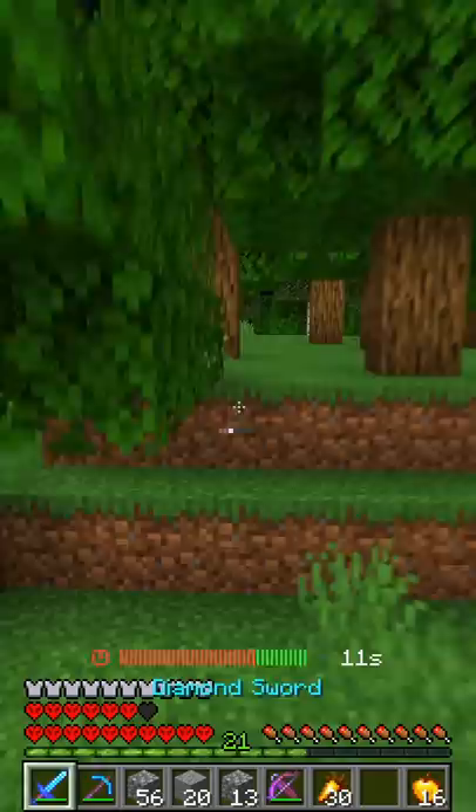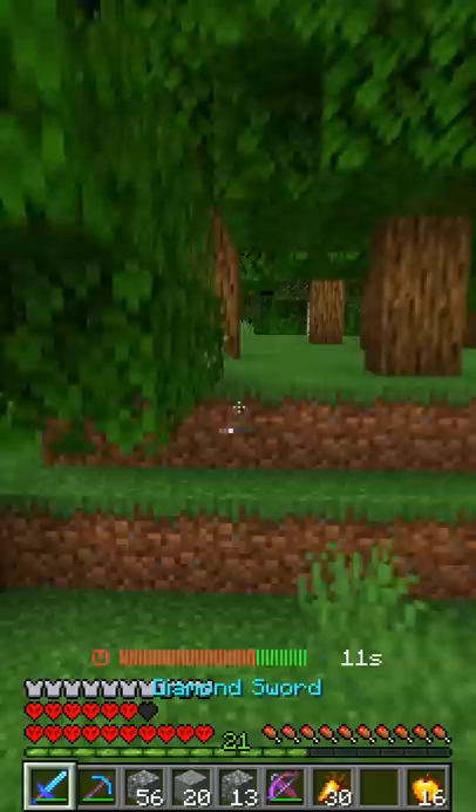I baited this guy over from spawn and had him running towards the trap. He was super stacked and wanted to get the kill on me. While he was chasing, I kept shooting at him and placing blocks, but he continued to chase. Then I jumped over the trap and he fell straight in.